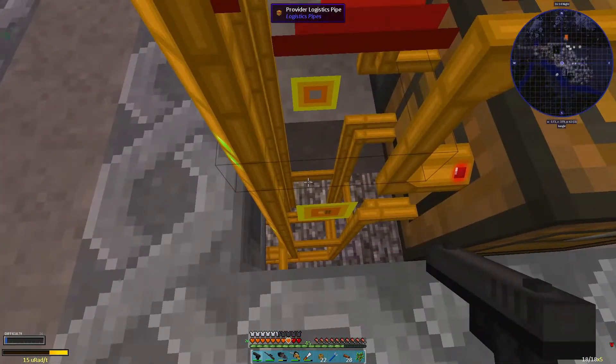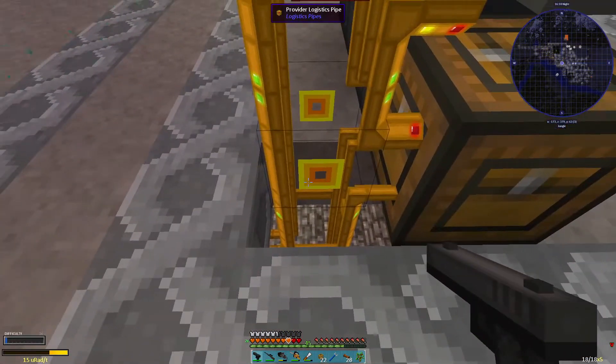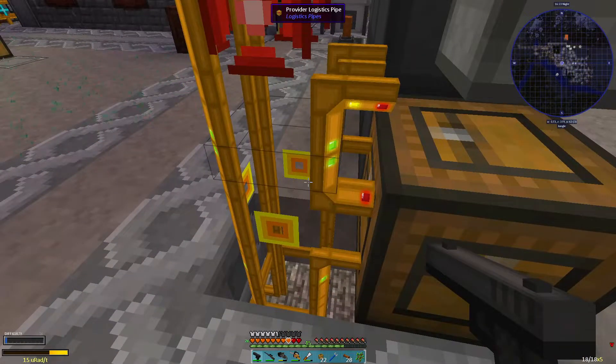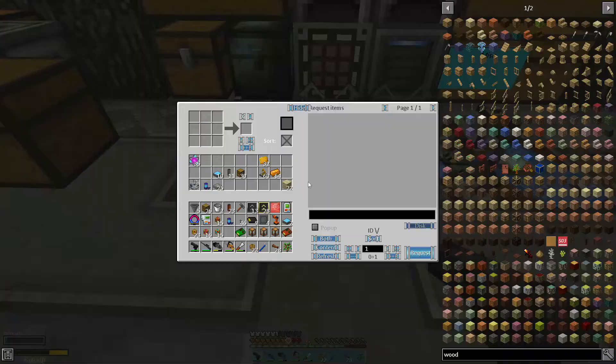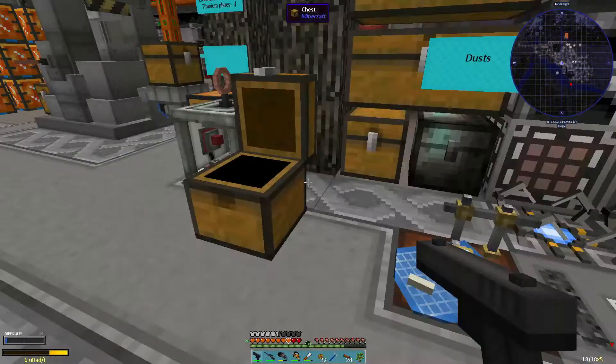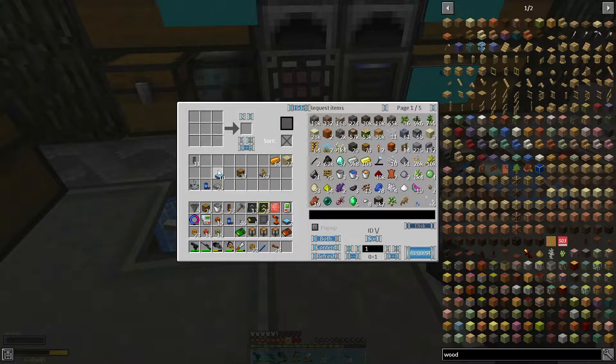Logistics networks — sometimes you go click click click, put stuff down and everything runs fantastic. And other times you're scratching your head as to what's not working. Let's have a look in here: 35 production blue. I'm just waiting for three more of those guys. Hopefully six can go away.